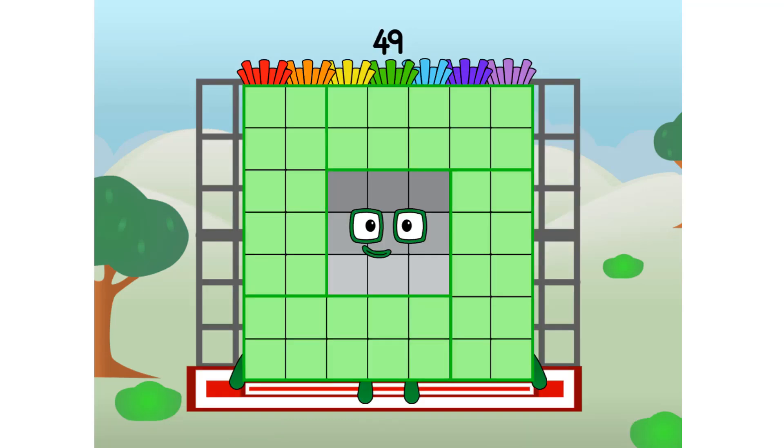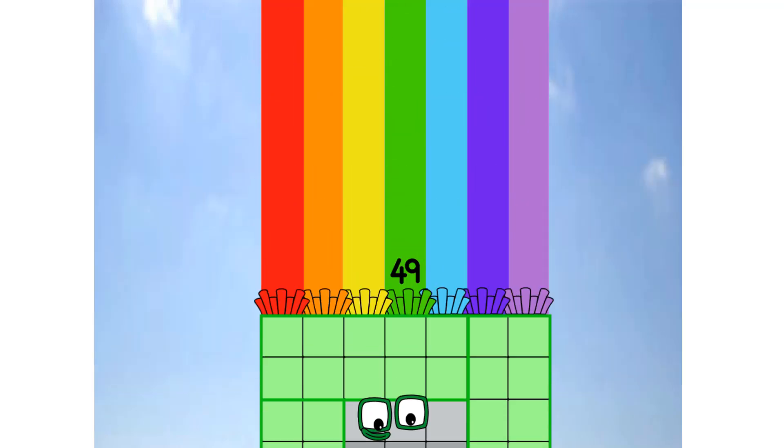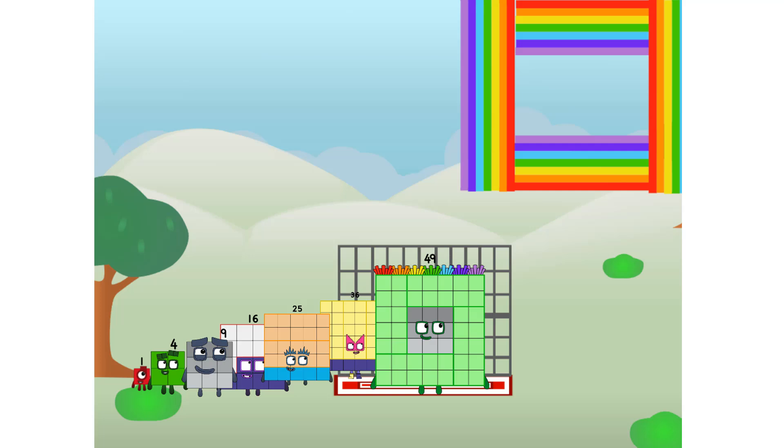Forty-nine commencing rainbow test flight. All systems checking out. Seven by seven. Wish me luck! Didn't get that high, but I did just invent the square rainbow. Guess you've got to give it a go to get lucky.